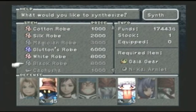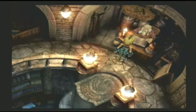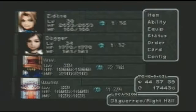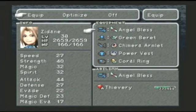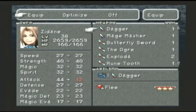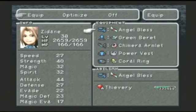Let's get the black robe too - the black robe is going to be awesome for Phoebe. Eventually you can get a thief's glove for Zidane, but I probably wouldn't buy it here since you can get it cheaper at the auction house.